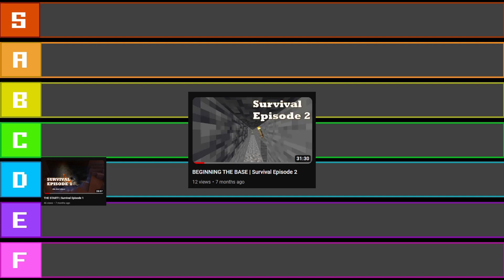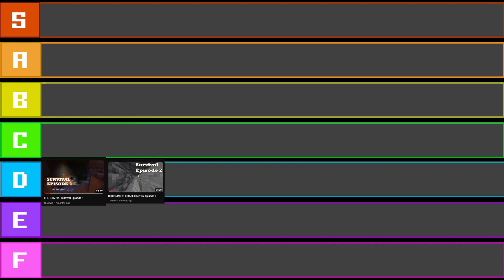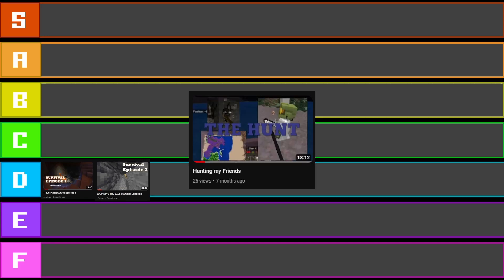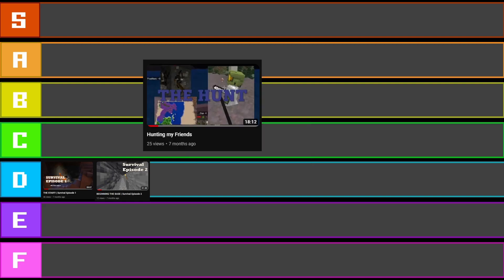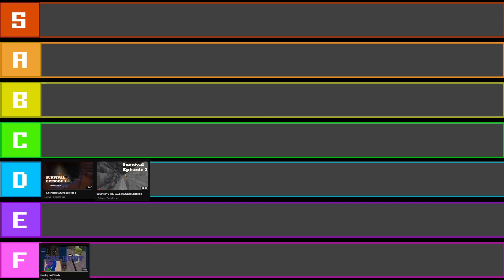Next thumbnail is Survival Episode 2 — probably the same, except I'd say it's a little bit better because I used Luna Client to take the screenshot, so it's slightly brighter. This one, on the other hand, is awful. I hate this thumbnail. I hate everything about it — from the colour choices of the text to the screenshots being all different sizes and positioned slightly off. I'd put it in F tier.